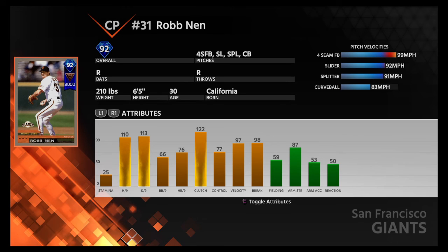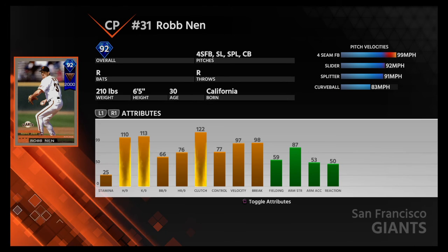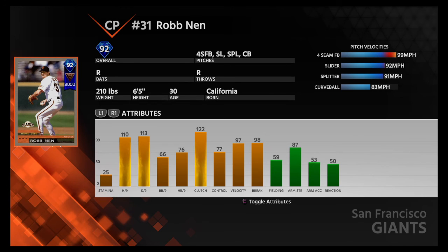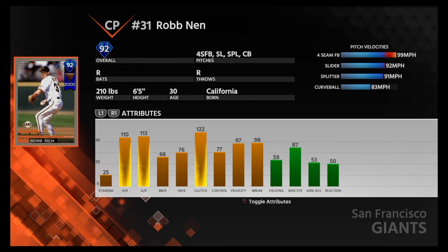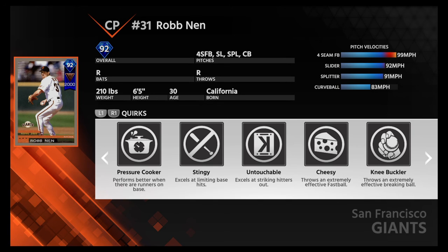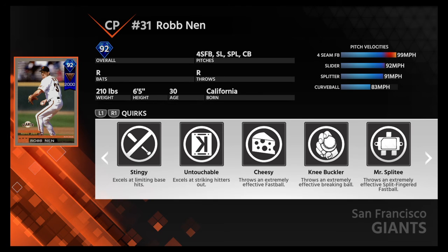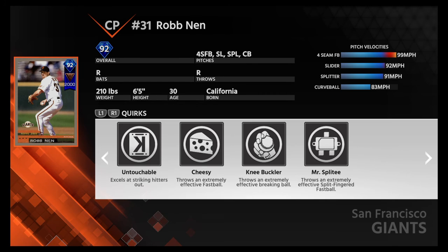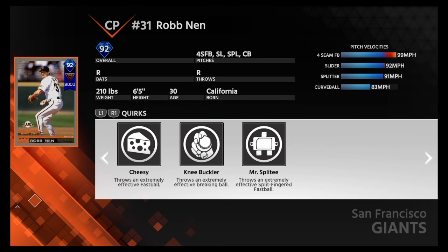Look at that: 98 break, 97 velocity, 122 clutch, 113 Ks per nine, 110 hits per nine. This is a great card, but it does seem like his control is a little bit off, and he probably gives up a decent amount of home runs. It's one of those cards where he's going to do well a lot of the time, but I think a lot of times in those moments he's going to give up that homer when you really didn't need it. Performs better when runners are on base, excels at limiting base hits, excels at striking hitters out, throws an extremely effective fastball, breaking ball, and split-fingered fastball. All of his actual pitches seem like they're real good.